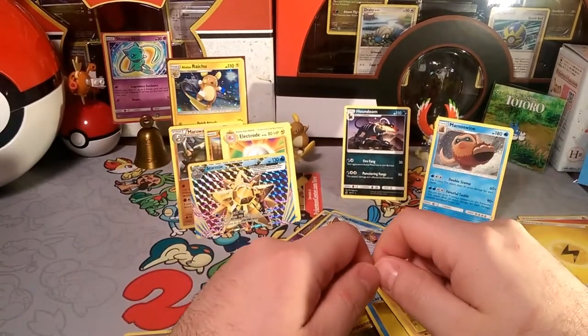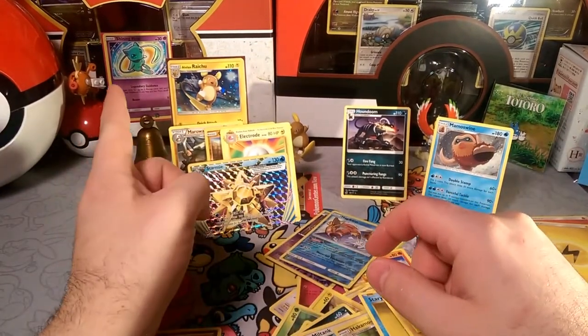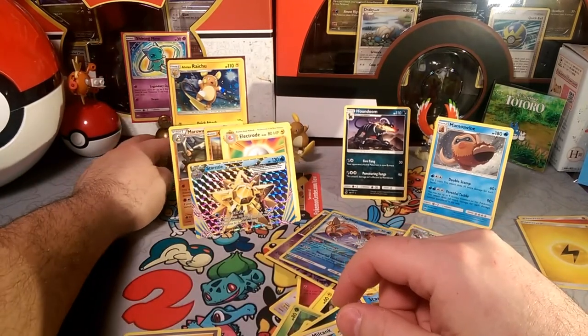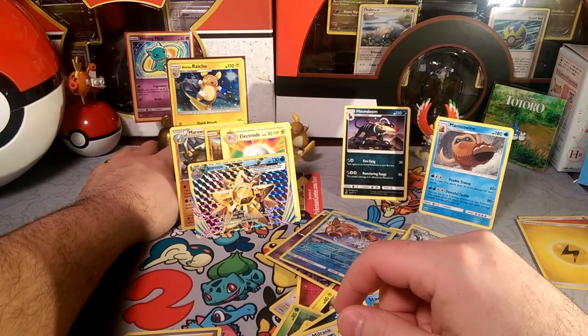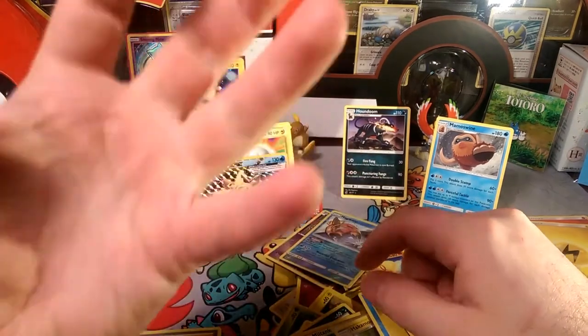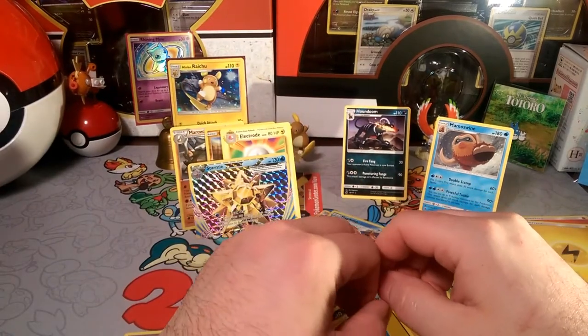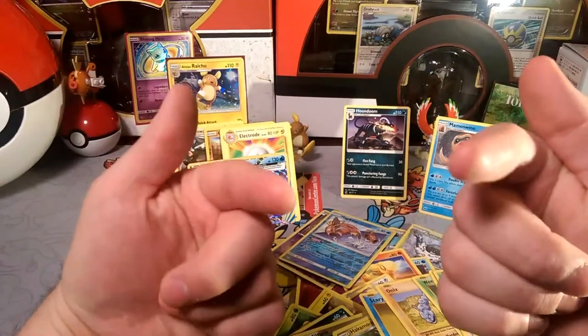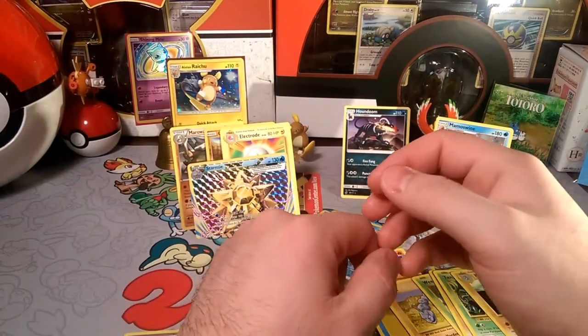Overall we started with a Marowak, Cubone, and Houndoom theme, and ended with a Stormy Break - not bad at all. We're hoping to get better pulls tomorrow at the pre-release - just getting rid of the bad luck now. Thank you guys so much for stopping by! Make sure to check out the giveaway for the Shining Mew card. This has been Dapper Drabby - Alola, and I hope to see you in the next video. Have a good day, bye!